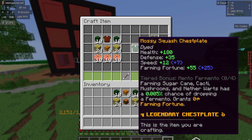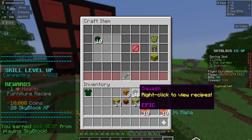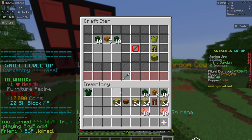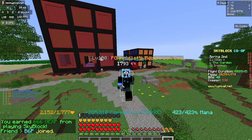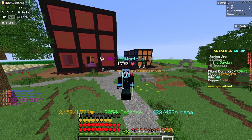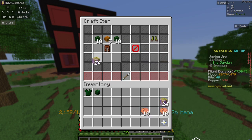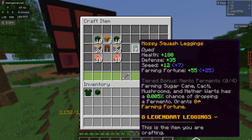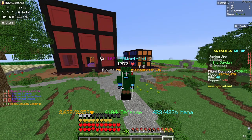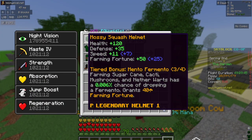Oh, Mossy Squash! And that can drop me Fermento — whoa! How much XP did that give me? I need to actually check this. 225 carpentry XP — oh my god, that's a lot! And boom — oh my, I look so cool! Especially getting 50 Mean Fortune from it.